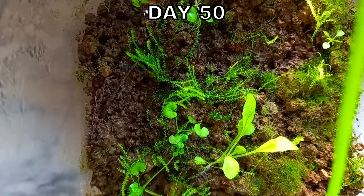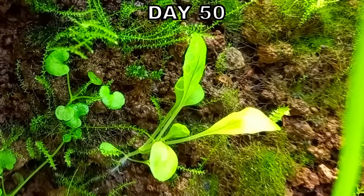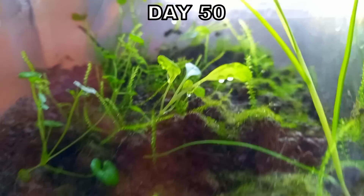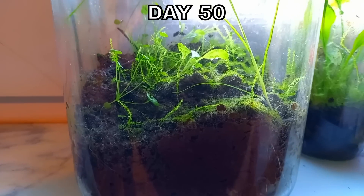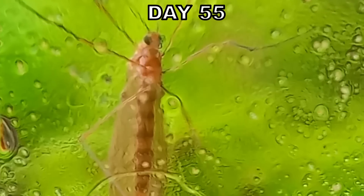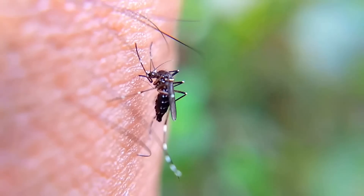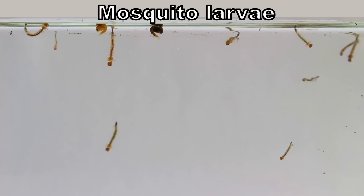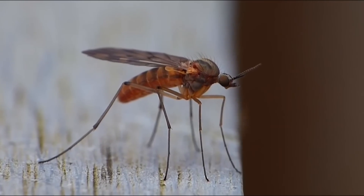On day 50 the first animal is emerging somewhere down there. The jar is starting to become a real ecosystem, and there is the first animal. At first I thought it was a mosquito, but mosquitoes have aquatic larvae, so it doesn't make sense that they would appear in this jar. This is probably a crane fly.